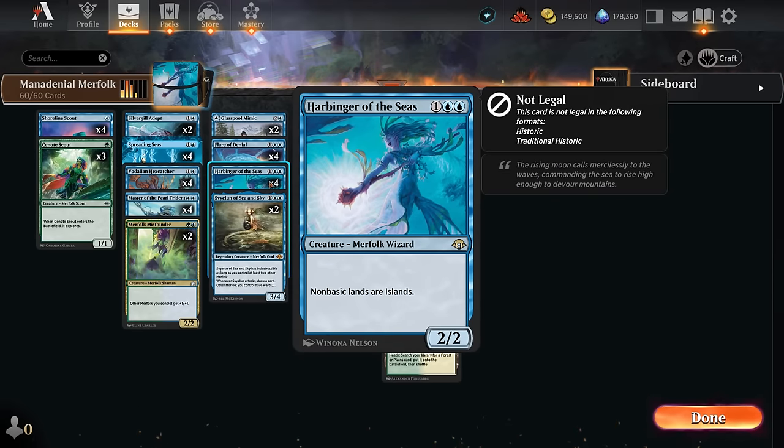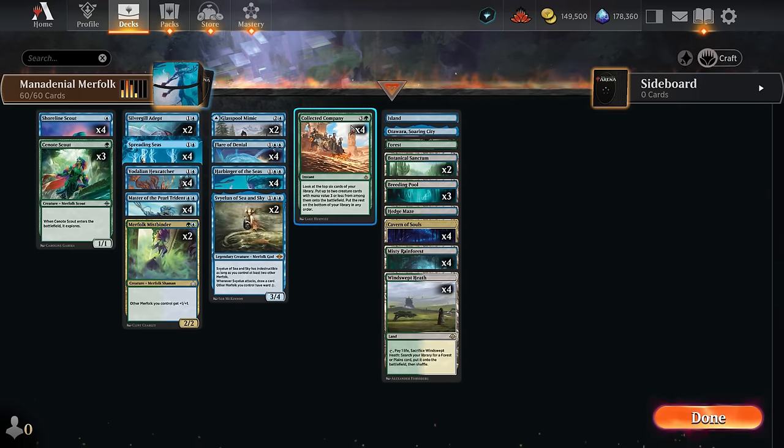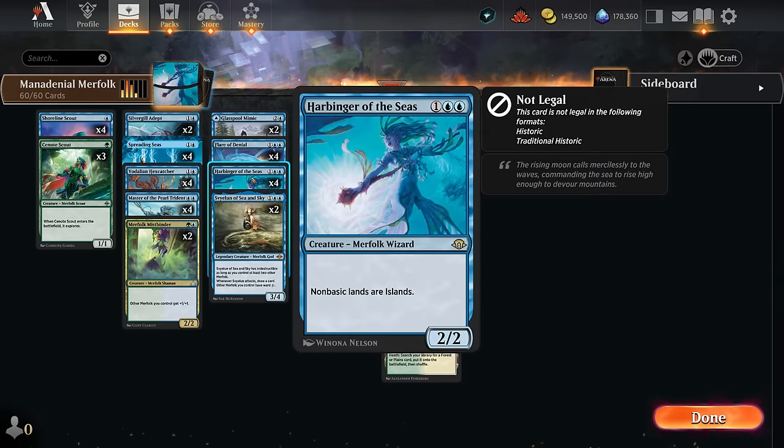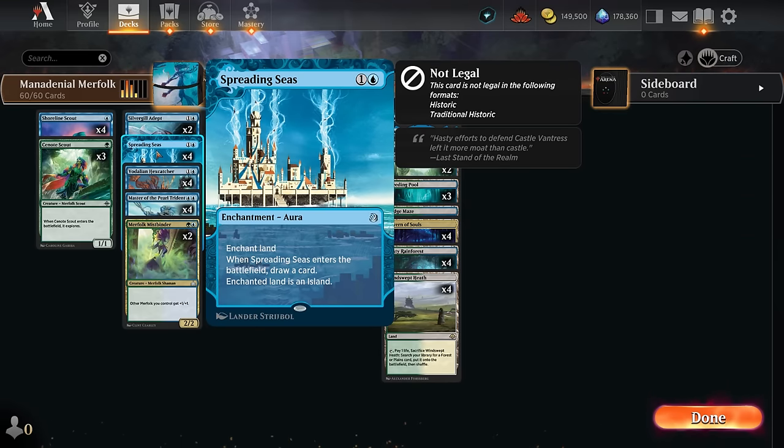This new card turns all non-basic lands into islands. It is symmetrical, which is also why I'm playing eight fetch lands alongside a basic forest in my Merfolk deck, so we can make sure to fetch our forest when we need it to still cast our Collected Company. Alongside Harbinger we're also playing the full set of Spreading Seas, because our opponent can still use their fetch lands to get a basic to get around Harbinger, and then we can play Spreading Seas to turn their basic into an island and completely shut the opponent out of the game.